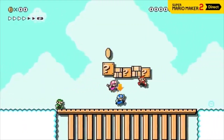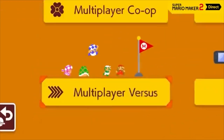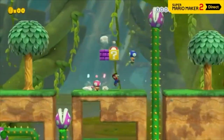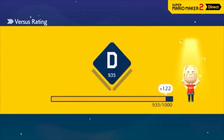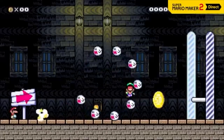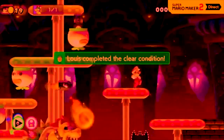In Course World, you can enjoy multiplayer with other players from around the world. In multiplayer versus mode, up to four players face off in a side-scrolling showdown. Each player is assigned a different character, then they race each other in a randomly selected course. The player who clears the course first wins! Depending on your win-loss ratio, your versus rating will change. But when a boss comes around, you may want to put your differences aside.